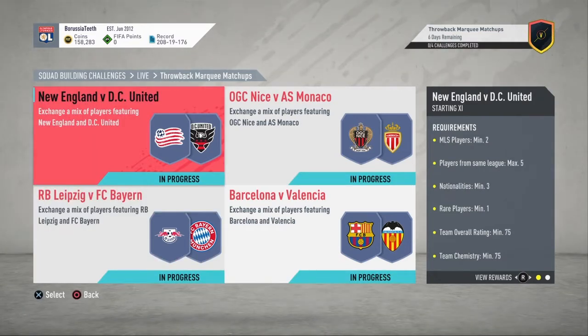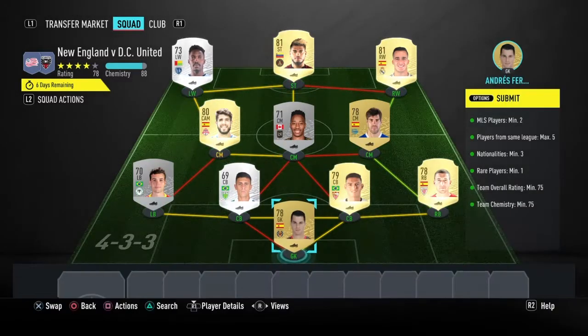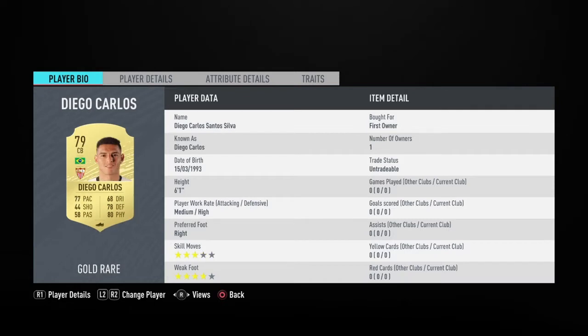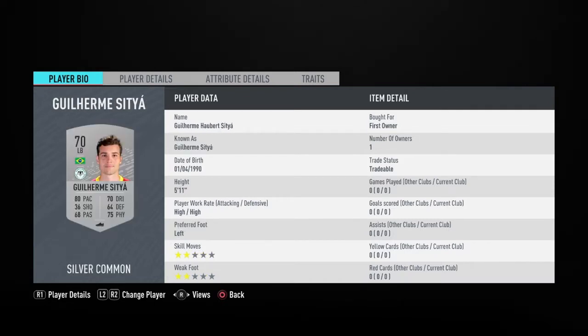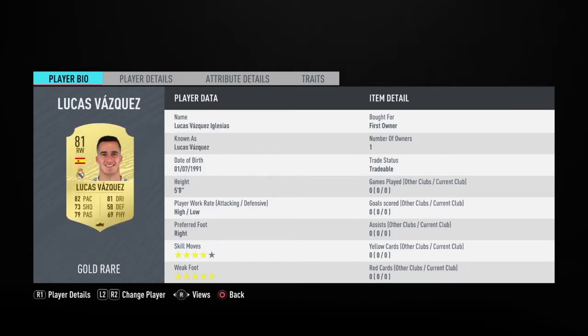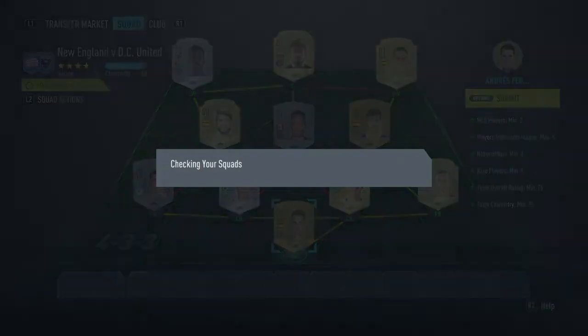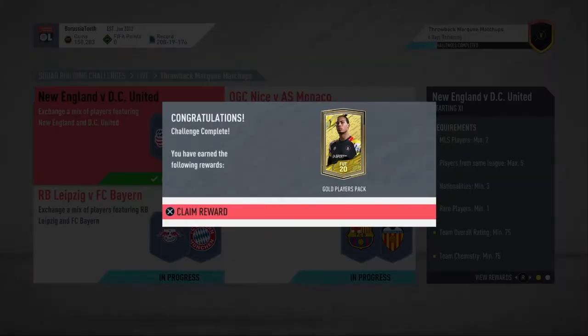So this is how you complete the New England versus DC United one, the first one out of them. In goal we have Andres Fernandez, right back De Marcos, centre back Diego Carlos, next to him we have Felipe Sampaio, left back Sitia, three centre mids Manu Garcia, Kea and Pozuelo, right wing Vasquez, up top Martinez, left wing Gerso. That's how you complete the first one. If this helps you out please consider dropping a like and a comment as well.